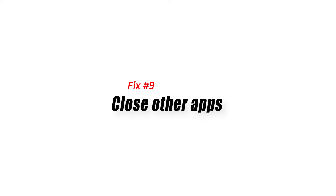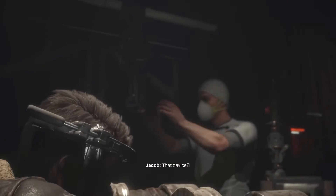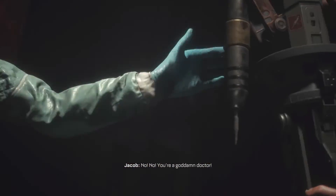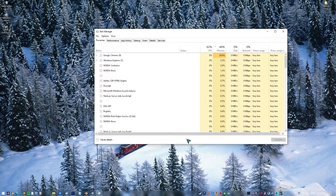Fix number nine: close other apps. Playing Callisto Protocol while other apps are running in the background might lead to lagging issues as well. Make sure that you close the apps you don't need to free up resources. It's possible that the FPS drop or lagging you're experiencing might go away if you run the game alone.